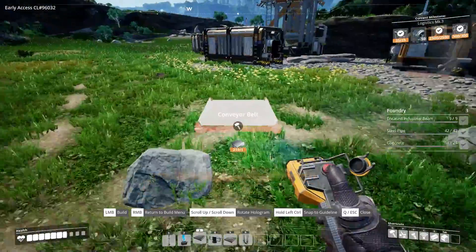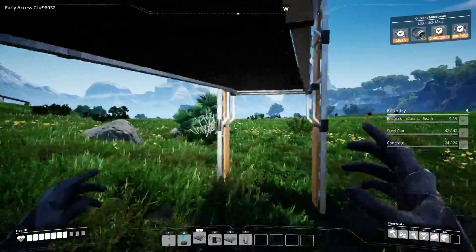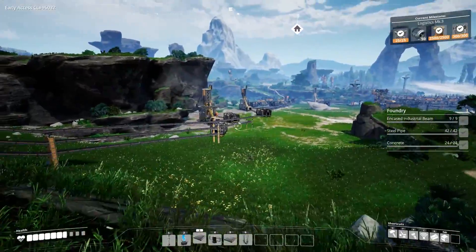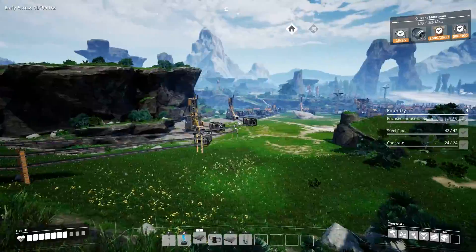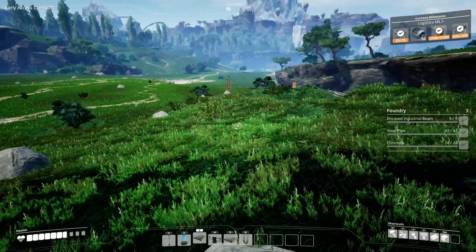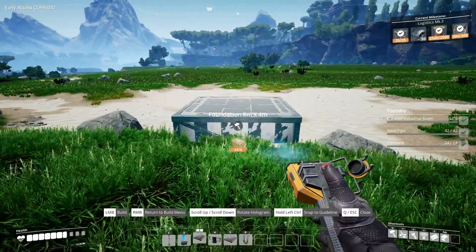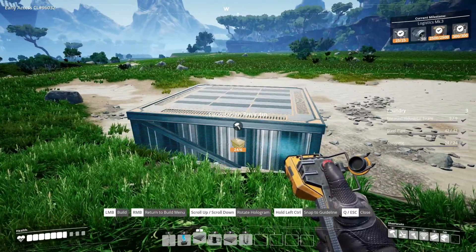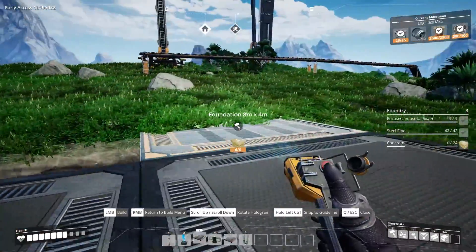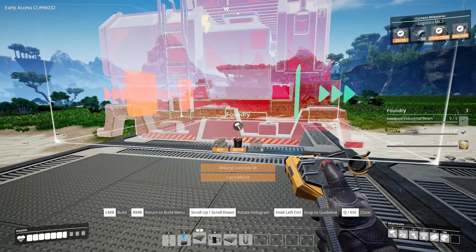There we have it - it's not finished yet but that's going to be our conveyor belt. We're running out of plates so I'll have to pick some up back at base. They're going to dig out, merge into one big layered belt, and that belt will go over here. Later on if needed we can switch one of those belts to a different area. Now I want to get a foundry going - I like this spot over here.